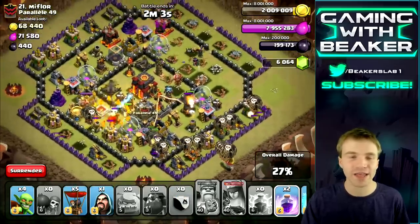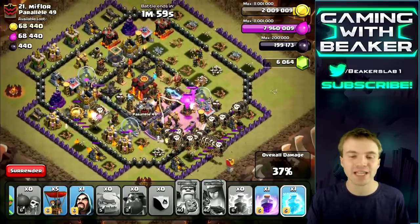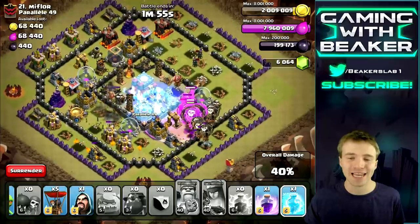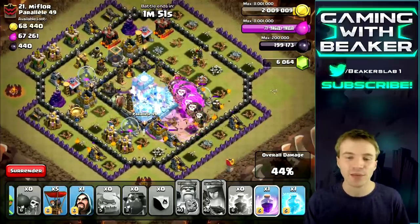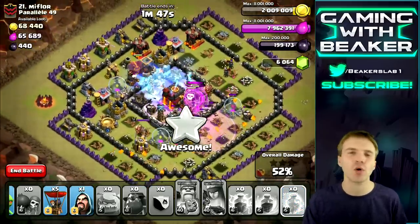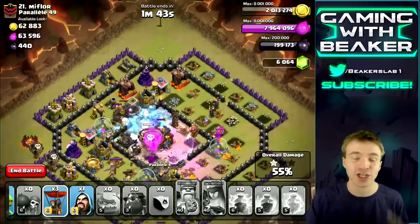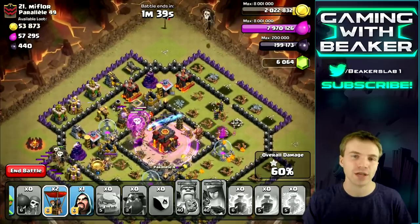Especially if you have a good setup like we did. We have most of our troops going on the bottom right side. We threw a few balloons on the bottom left to go in and take out that one other air defense. So now we're gonna have most of the air defenses taken out — we've already got basically that one — we only have one left. Then we're gonna rage through the core, freeze the other side of the core, and boom, this core is done. We've got so many balloons in there it doesn't stand a chance. We saved a few balloons to distract the wizard towers — this is really important.